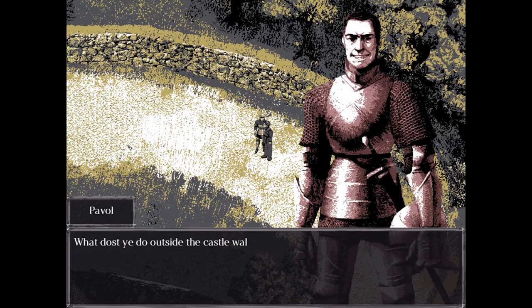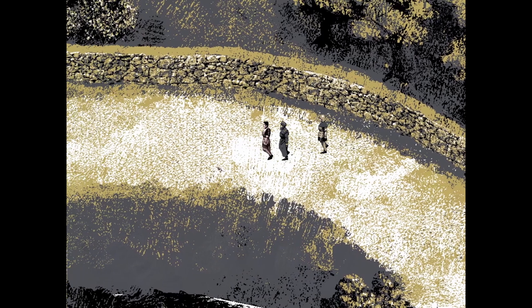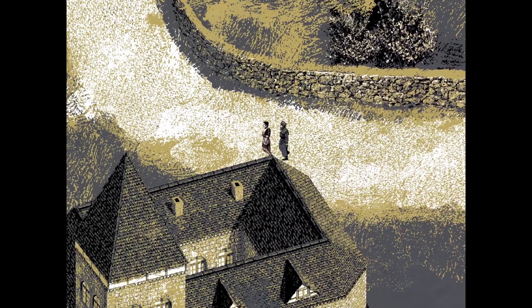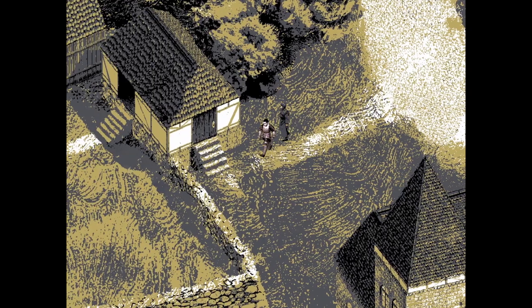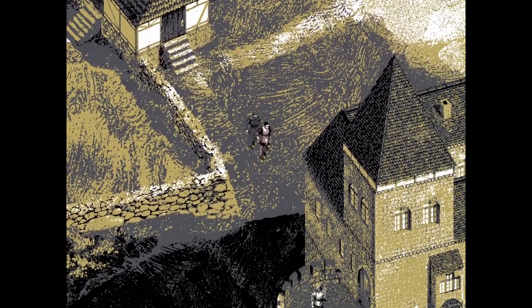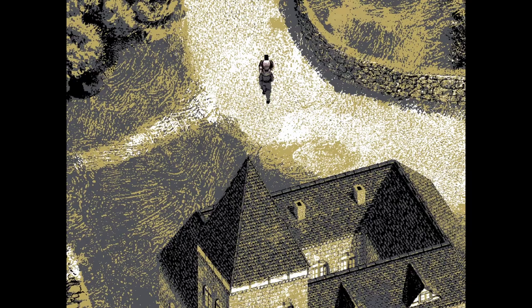"What dost thou do outside the castle walls?" "I'm out to seek Faerie — he vanished as if the earth swallowed him whole." Okay, so you're looking for someone. What's over here — is it like the livestock area? Looks like it. Yeah, this is really nice.